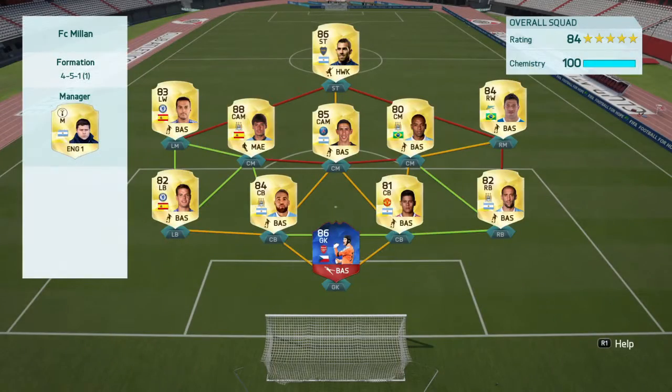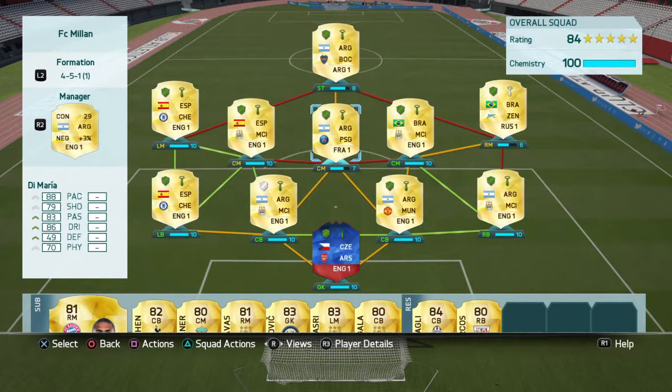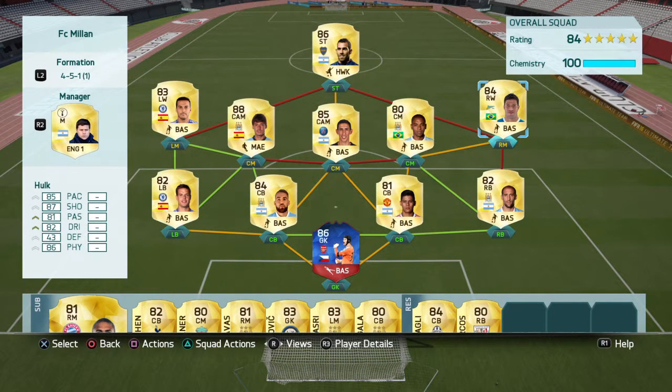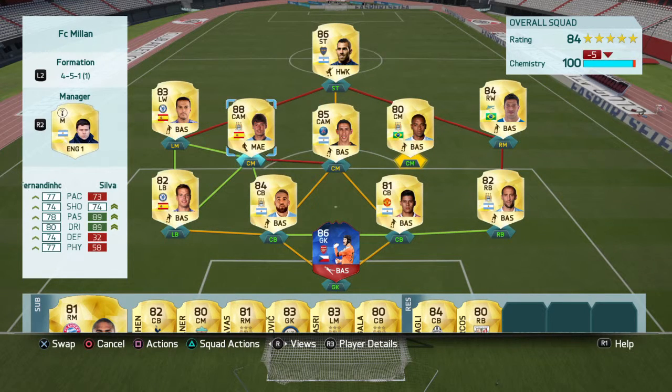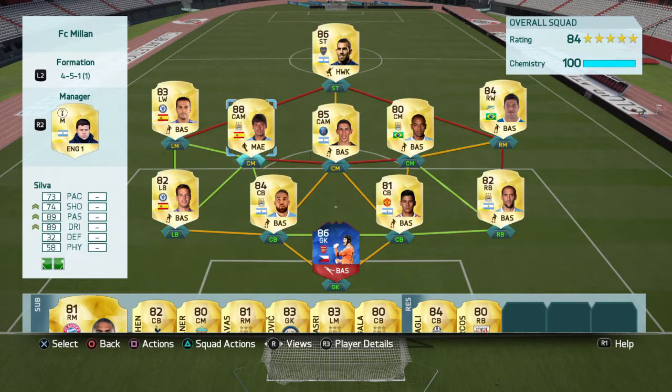This is my squad — pretty decent. I can do some damage with this. Up here you'll see Chemistry, and that's how well your team works with each other. Right now it's at 100, and that's where you want to be. If I did this, it'd be at 95, and that's not really good. You want to link them up. See these two guys have a green link? That's what you want — chemistry with people next to each other, so your team works better together, making them a better quality team.